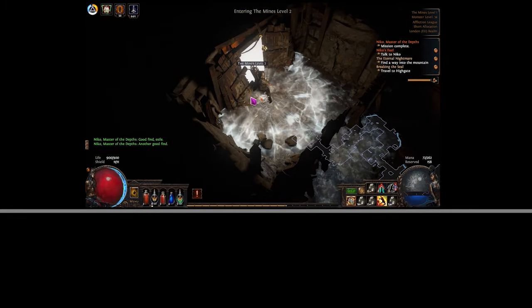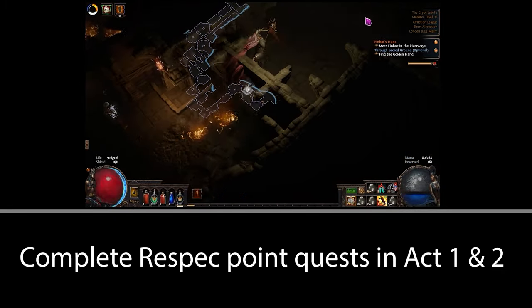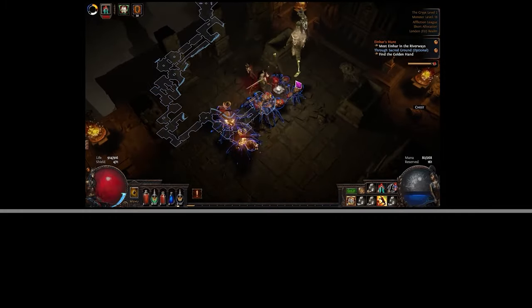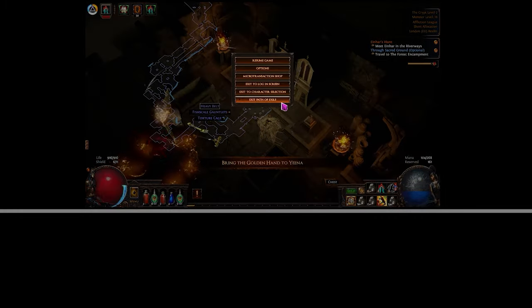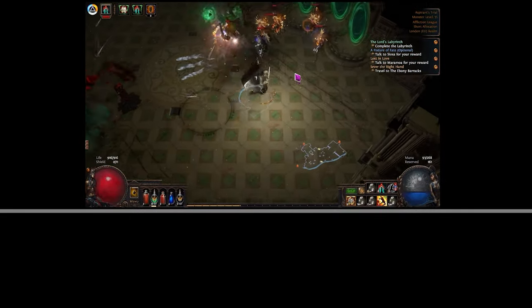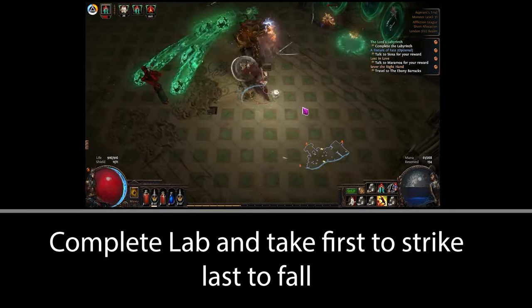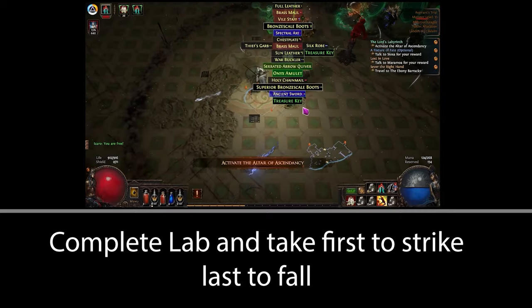Go out to the Fetid Pool in Act 1 and clear that for two respec points, then go and do Through Sacred Ground in Act 2 for another two points. We need these eight respec points for when we finish the lab. Do this on your two-handed setup. When you complete the lab, try and snag a valuable transfigured gem to sell on trade for a little chaos boost. Take First to Strike, Last to Fall as your first ascendancy and leave.